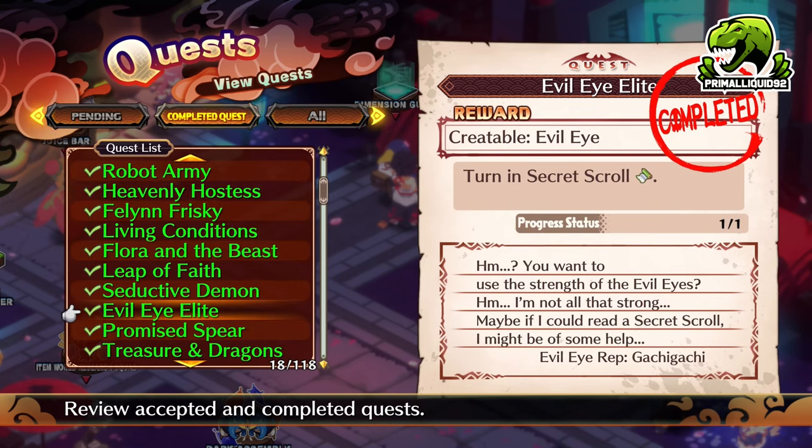Next we have the Evil Eye. Turn in a Secret Scroll — this can be any Secret Scroll whatsoever. You can create this easily: go to the Dark Assembly, pass the bill that allows you to create Secret Scrolls, and then create any Secret Scroll from any character. Then you can recruit Evil Eye.